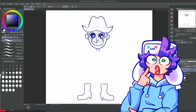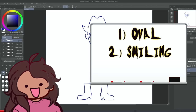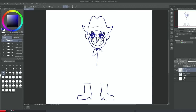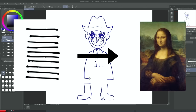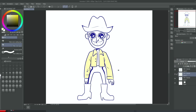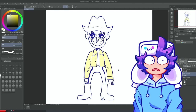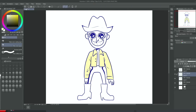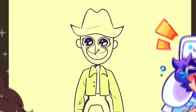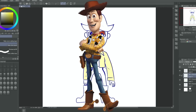Gabe describes the clothes: a yellow jacket with two buttons, and a cow vest — a vest with cow markings on it. Sona draws it and guesses it's Woody from Toy Story. Gabe confirms it's pretty accurate, though Sona's version looks like Woody from a creepypasta.